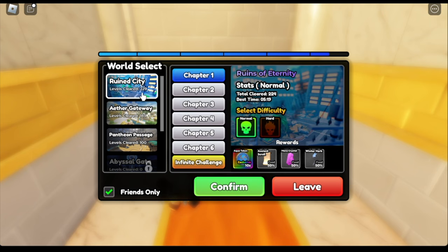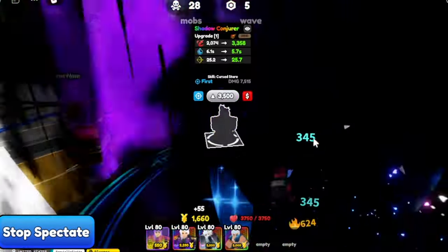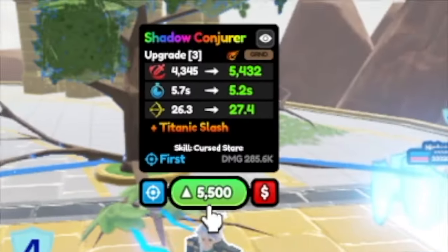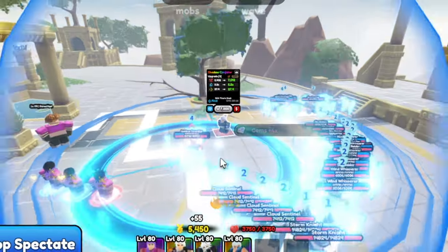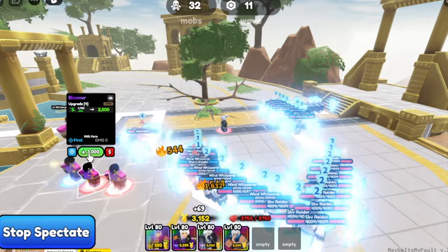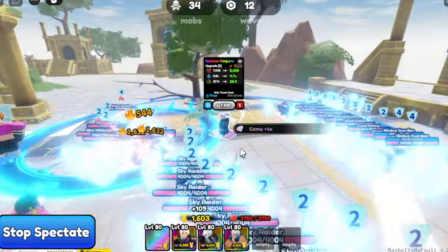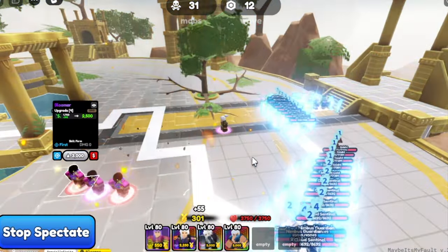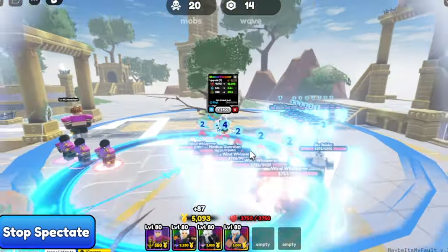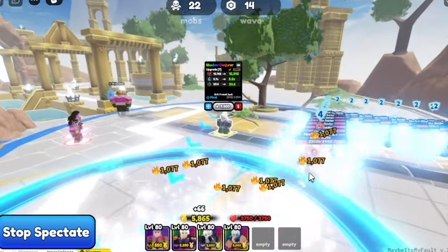For our first unit, we've got the Shadow Conjurer. What is the anime reference for this unit? I'm not sure. We got the Shadow Stare skill — looks pretty good for the range. At Upgrade 3, we get the Titanic Slash, which has a burn effect — really good. And after that, at around Upgrade 6 or 7, the skill upgrades to Fireball Spell, which still has a burn effect. This unit can also attack ground units.